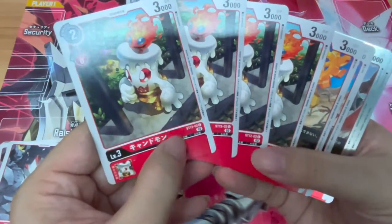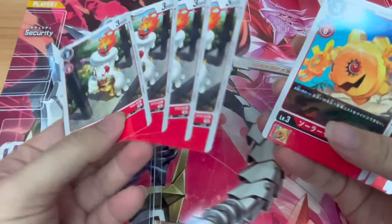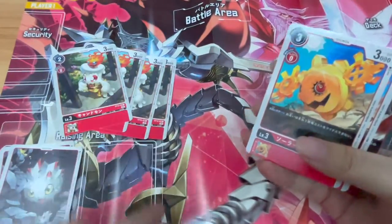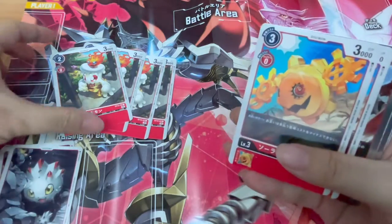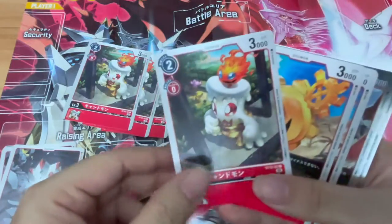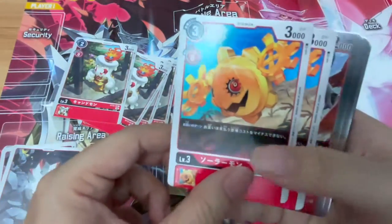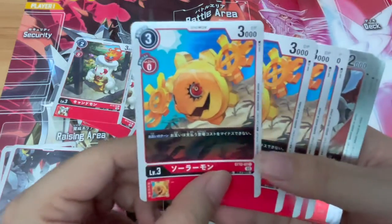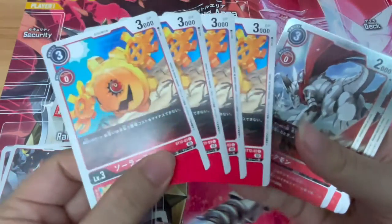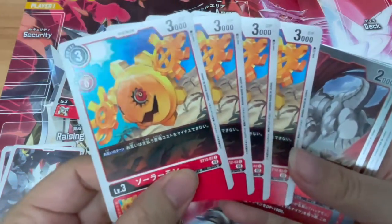We have four copies of Kendomon — it's a vanilla Digimon, so there's really not much to say except that it has a pretty low cost to summon out onto the battle area straight, and of course 3000 DP. Then we have Solamon — it's a gear-type Digimon made of sun flares, and it's not a vanilla Digimon; it actually has an effect.